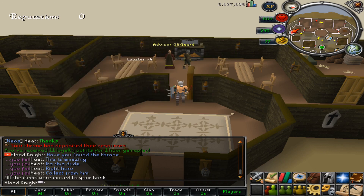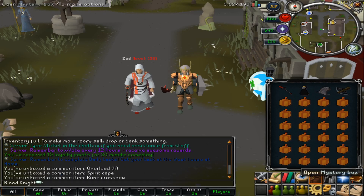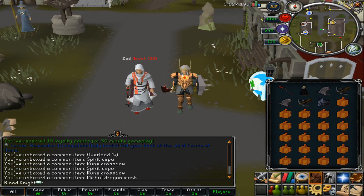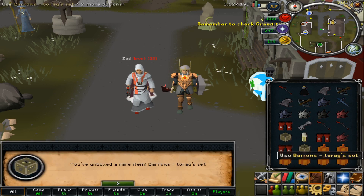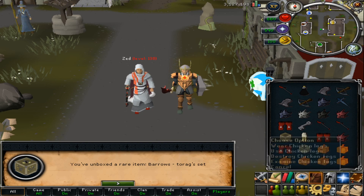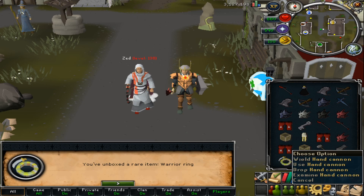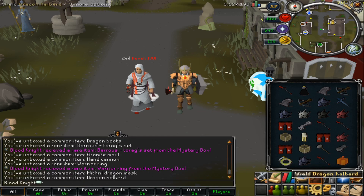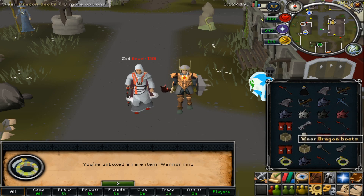Alright guys, this is the end of the video — I really hope you enjoyed. I'm going to open these mystery boxes now. Oh, a rune defender! You can also get a dragon defender from these. We've got some barrel sets too — Torags and Dharoks — that's really good. We got a warrior ring, a hand cannon, and another warrior ring — that's crazy! Remember to enter the giveaway to get your own mystery boxes, and have a fantastic day.